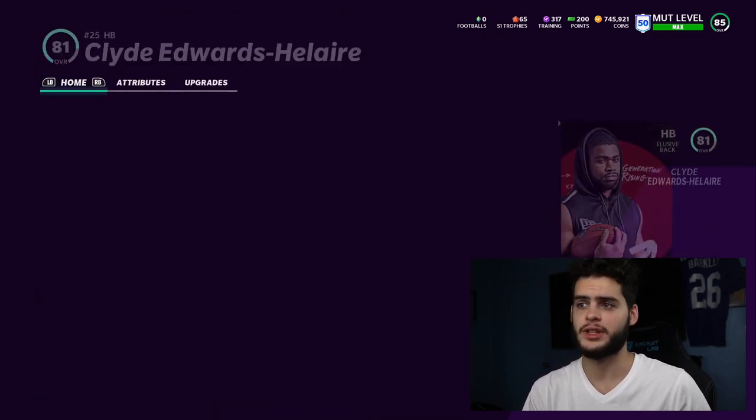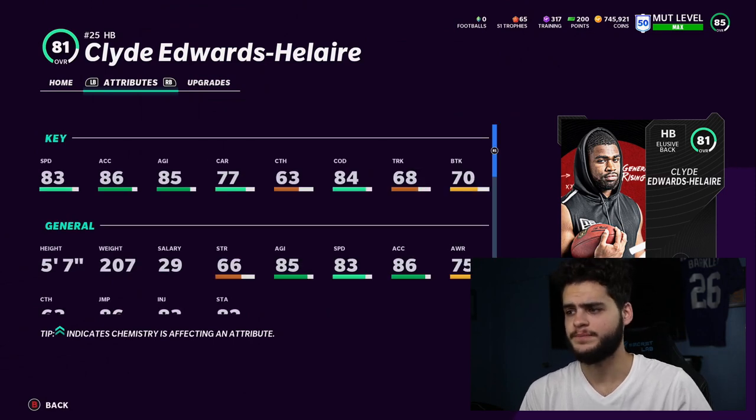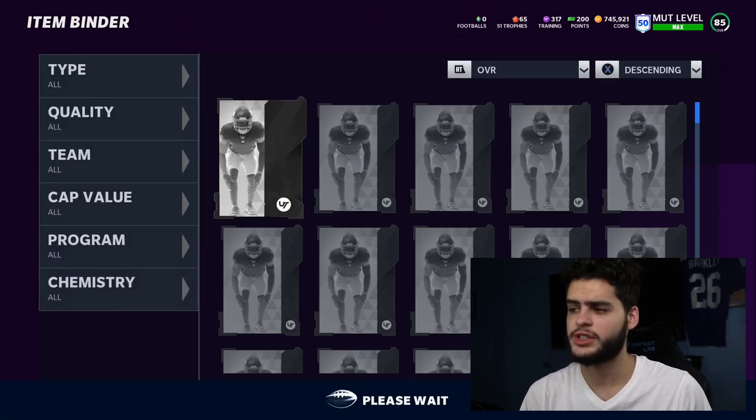Clyde Edwards-Helaire — let's see what they gave him. They gave him an 83 speed, 86 acceleration, 85 agility. Not a horrible backup back, nothing crazy, but still there.